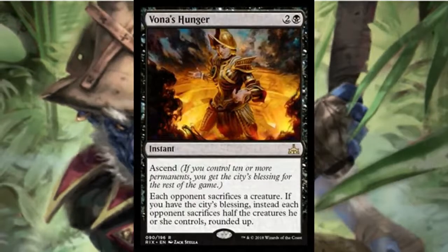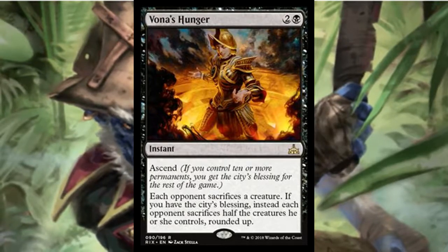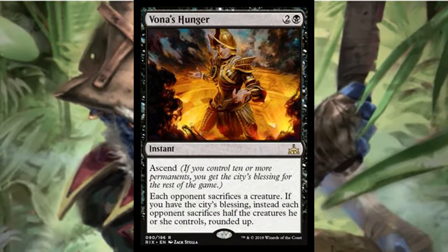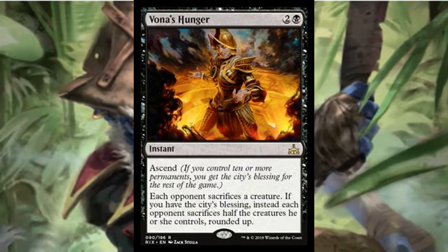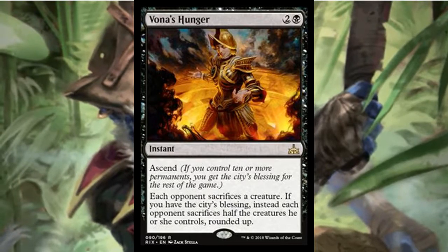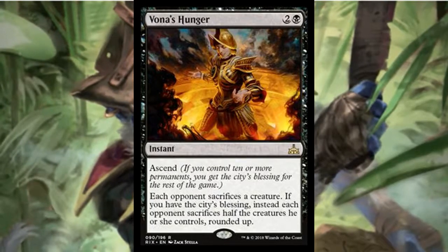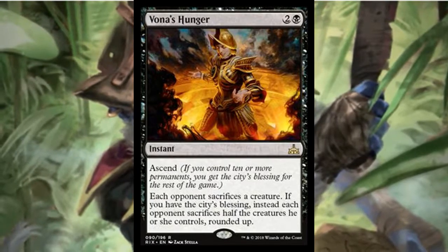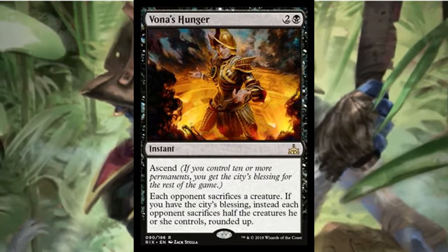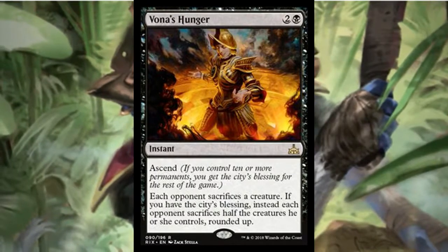Ravenous Hunger is a three-mana instant where each opponent sacrifices a creature. If you have the city's blessing, each opponent sacrifices half their creatures rounded up. The problem is it doesn't target — it gives them the option of which creature to sacrifice, and chances are they'll sacrifice their worst creature. Even with the city's blessing, they keep their best creatures alive. Not completely unplayable, but not something I'd look to play in black just for this.